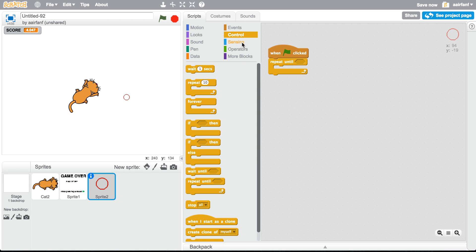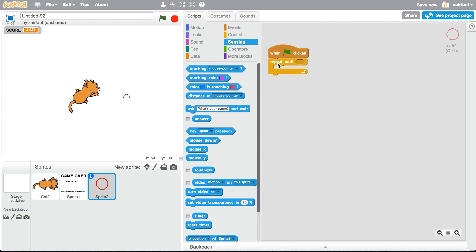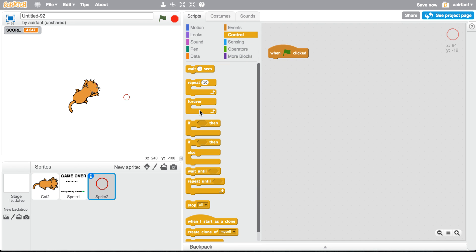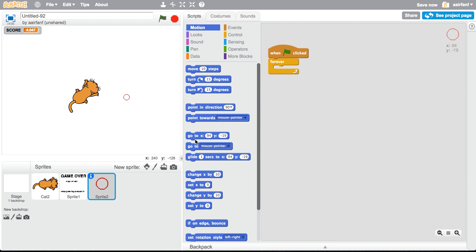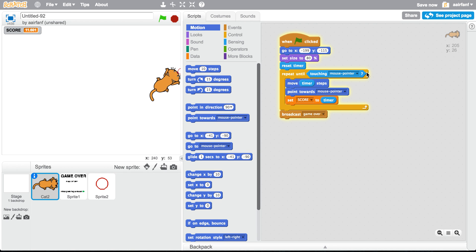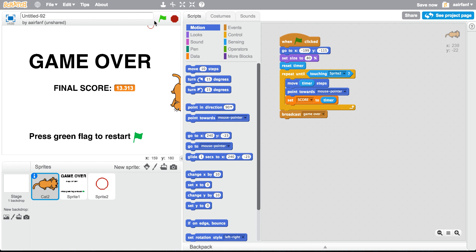We don't need repeat until — we can just make this forever. Say forever, go to Motion, 'go to mouse pointer' so it's more accurate. Instead of that, we can say 'repeat until Sprite 2.' Final score shows 13.3 seconds — press green flag to restart.